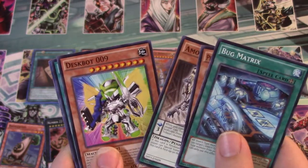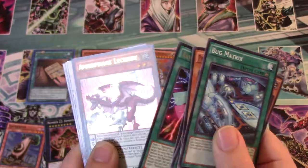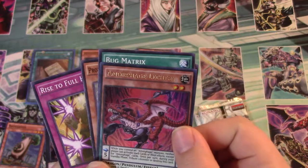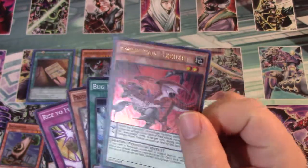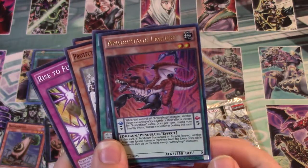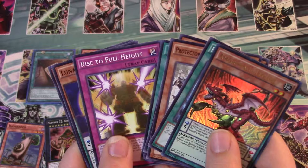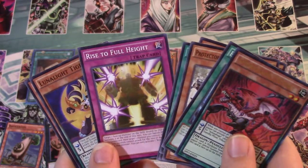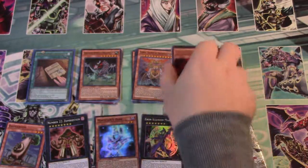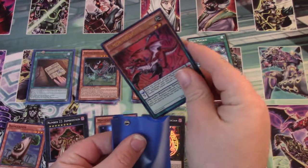Amorphage Wrath. Despot 009. Rank Up Magic Skip Force. And Amorphage Lechery — I'm not sure if that's how you say it, but that's pretty cool. It's actually a dragon, pretty sweet looking. 1350 attack and zero defense. Rise to Full Height. Lunalight Tiger and Digital Bug Web Soldier. We've got an Ultra out of each Special Edition, so that's pretty sweet actually.